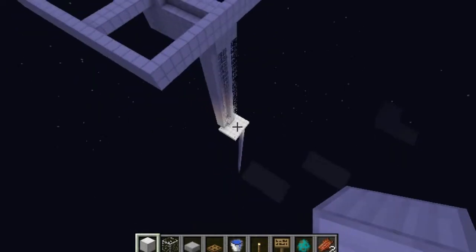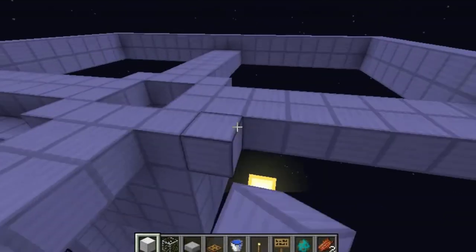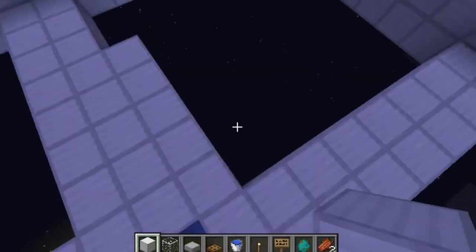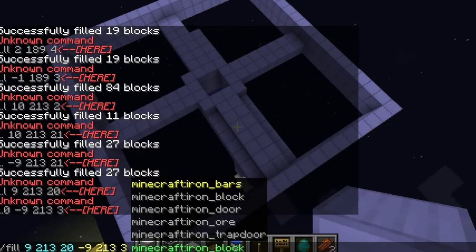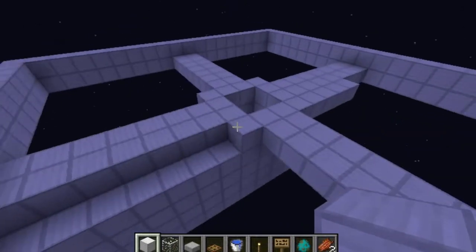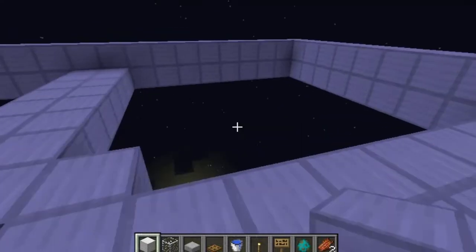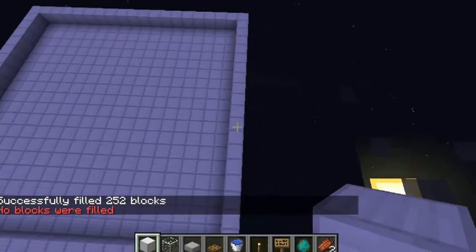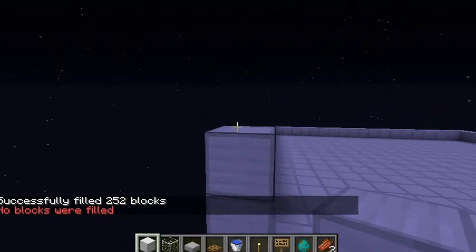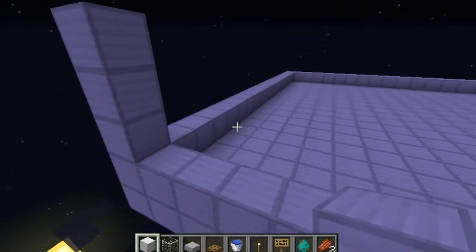So now you should have something kind of looking like this. What you want to do now is fill in this platform right here with blocks — luckily since I'm in creative mode I can just go iron like that. Then it should start looking like this, and then what you want to do is bring this up by three all the way around. Let me just do that really fast myself.